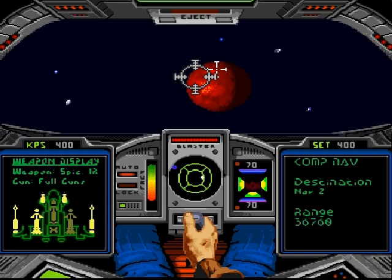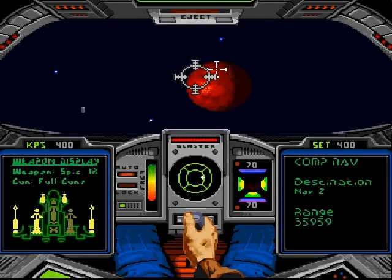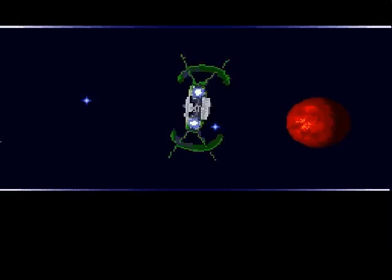We're back. Nothing else happened — just flew through the rest of the asteroids and didn't get hit. So that's how you do it. Hopefully we've got enough armor and so forth left to deal with whatever we run into at NAV2. Again, Knight didn't show much promise fighting those Gratha, so I don't know about him.